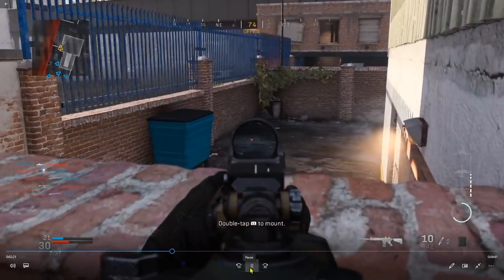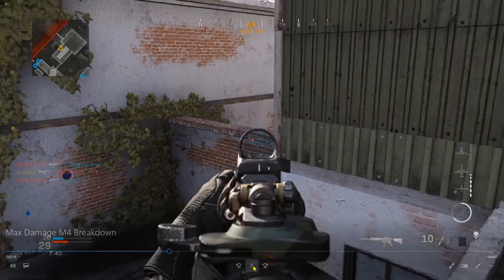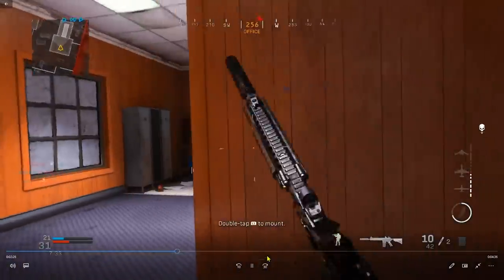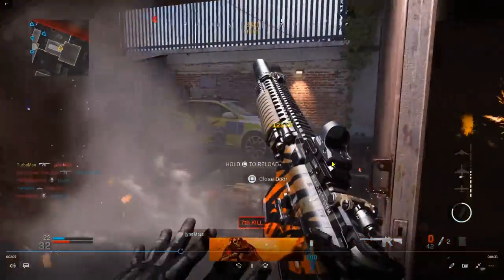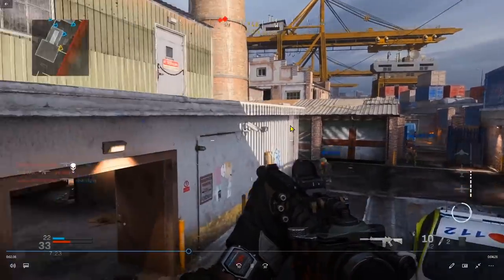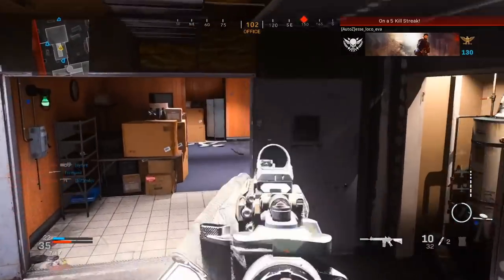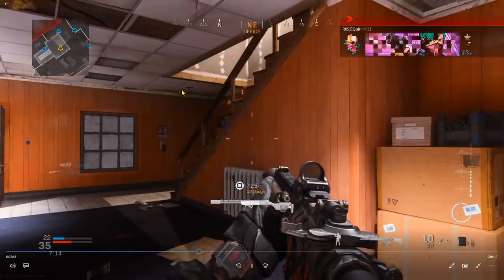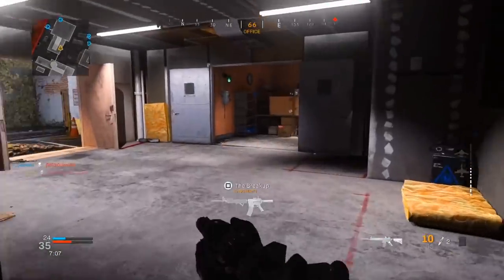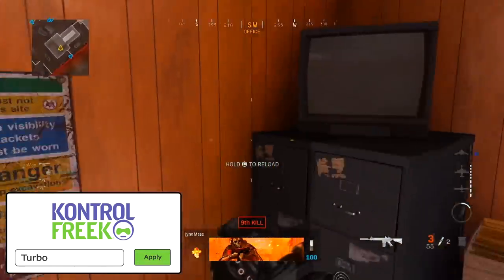My teammate just died below, so I pre-aim that area. A teammate also died right behind me — look at the mini map. That's a prompt for me to go inside and investigate. There's the enemy who killed him. Always be aware of your mini map — it literally tells you everything you need to know. The white skull indicator showed my teammate died, so I investigated and took out the guy at the stairs.